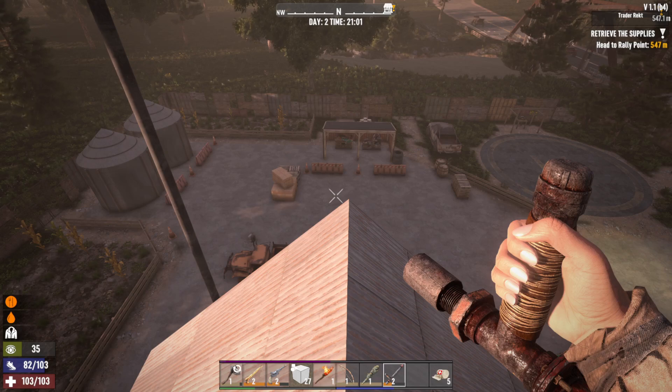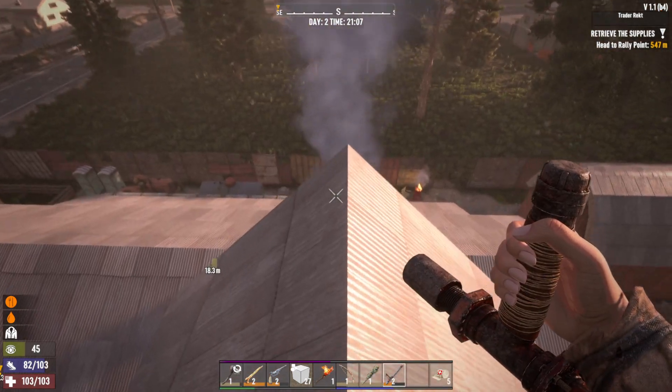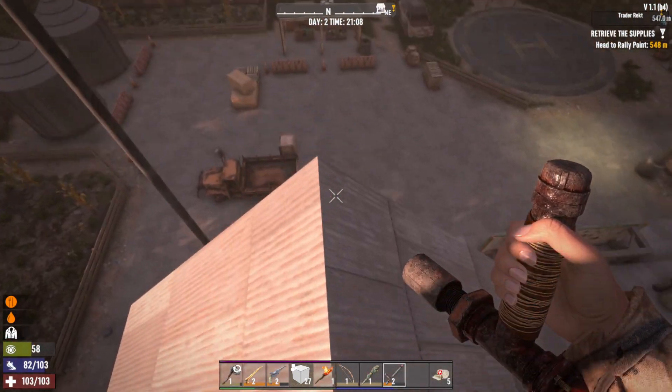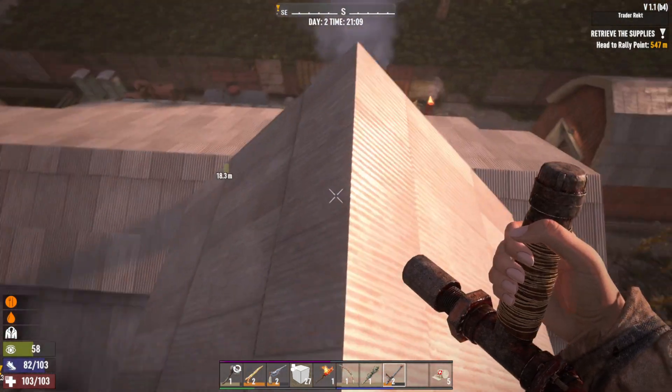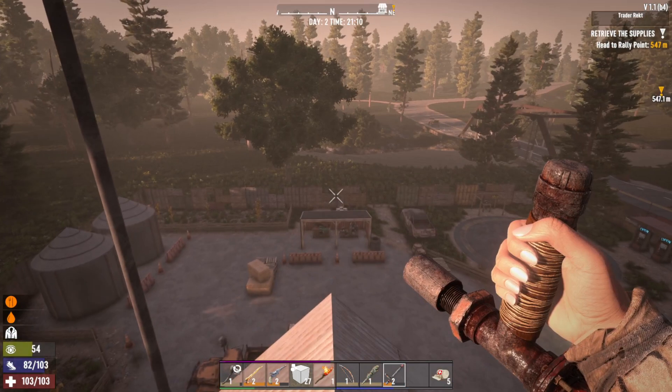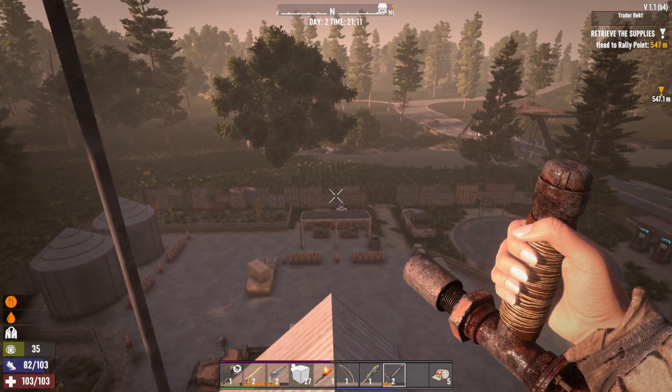A new game is highly recommended in order to experience these updated POIs in all their glory. So we are testing out the Trader Rekt glitch, slash hack, slash exploit, slash feature. We're going to see if it still works. As you can see, we are up here at the top of Trader Rekt's base — this is a little world I've been working on. We're up here on the rooftop and we're going to see if this is one of the things that was fixed in the new update.